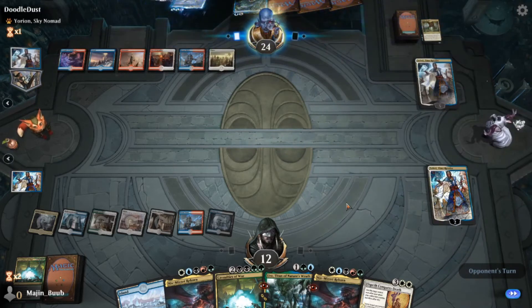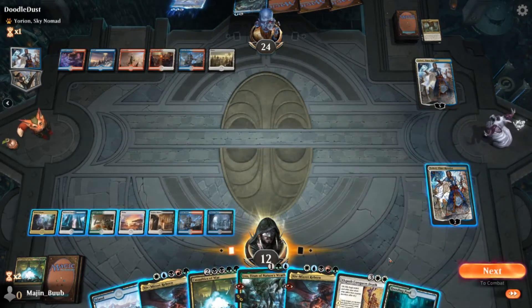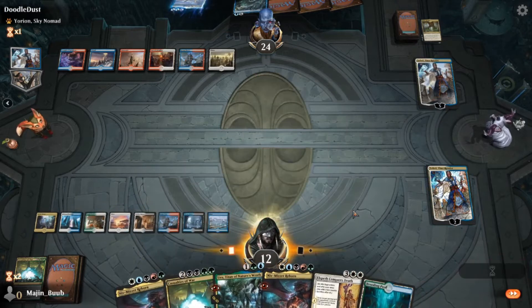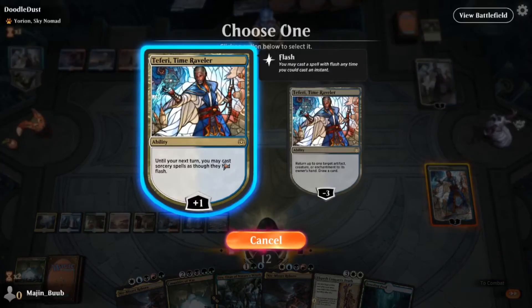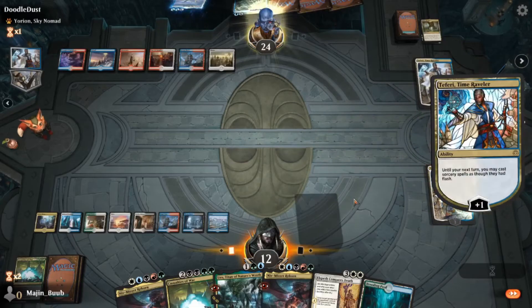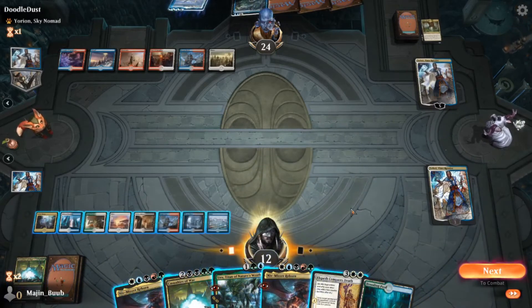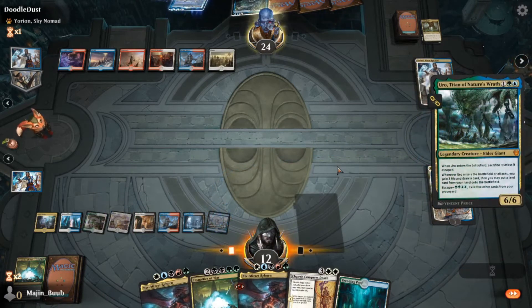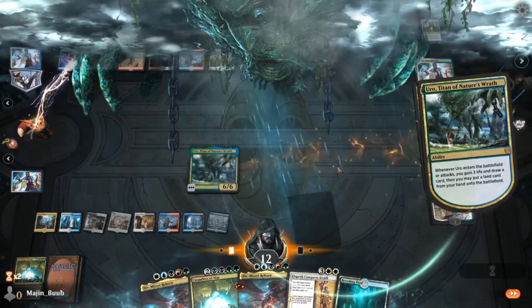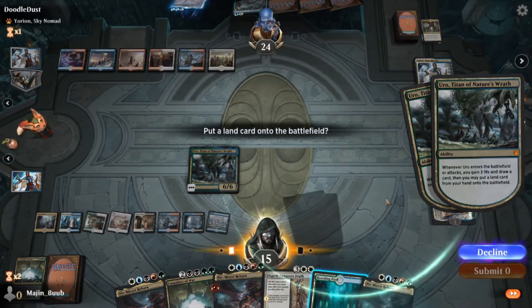But as you can see, I did draw an Elspeth Conquers Death, so I had an answer to that immediately, which was nice. At this point I'm thinking of playing Uro. I'm getting a little nervous about an Agent of Treachery. Obviously if his Agent of Treachery takes my Teferi, that's not a huge deal. But at this time I don't think I was even thinking about Elspeth Conquers Death, so I was just kind of playing it safe — playing Uro, get the life gain, get the card. It gets sacrificed so I don't have to worry about it being stolen, get the land on the battlefield, and then I can always just replay Niv at this point to look for answers.